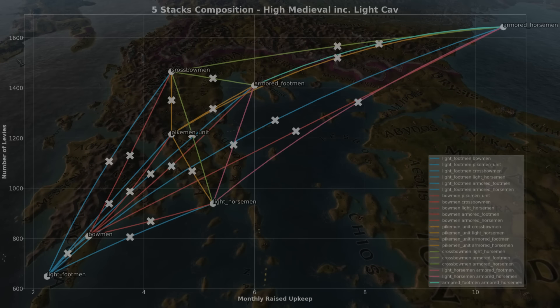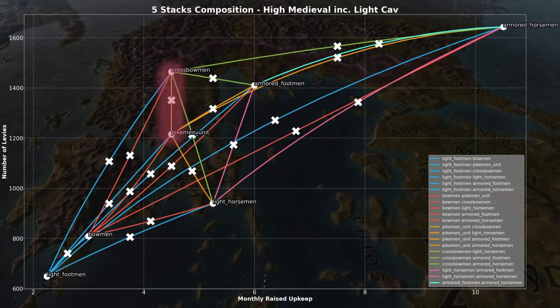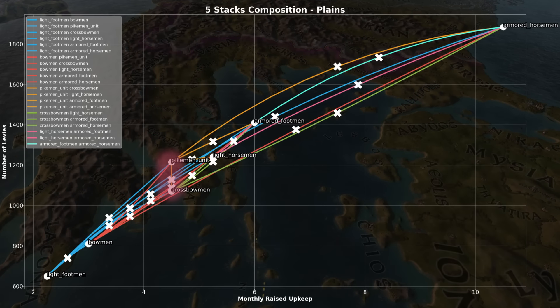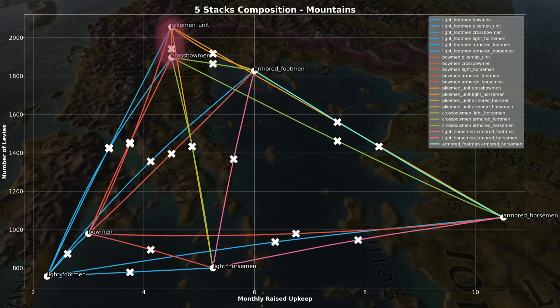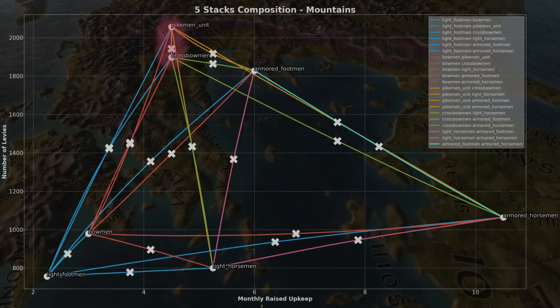That said, once you get crossbows, things change. Pikes and crossbows cost the same. Weirdly, crossbows perform better in farms and hills, and pikes perform better in plains and mountains — which is a bit all over the place topographically — but mix them in together and you have a fairly rounded army that works well in most places. Otherwise, with bows, I'm just not sure it's very good.